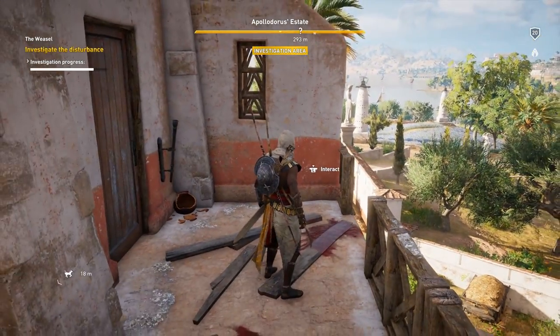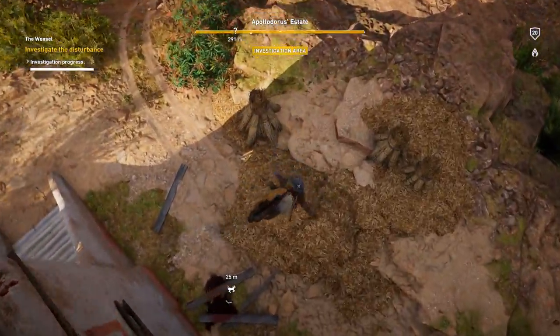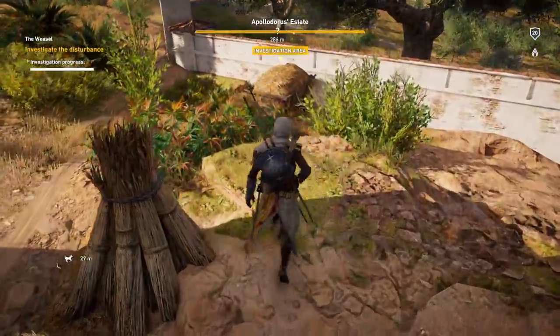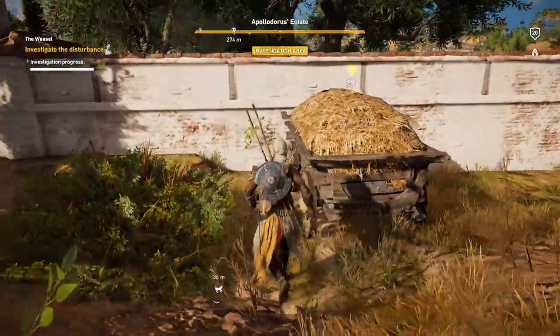Now the final point that we need to interact with is actually located downstairs by the hay. So do your leap of faith down over here into the hay. And right over there there's a cart of hay. If we go ahead and interact, we will find the body.